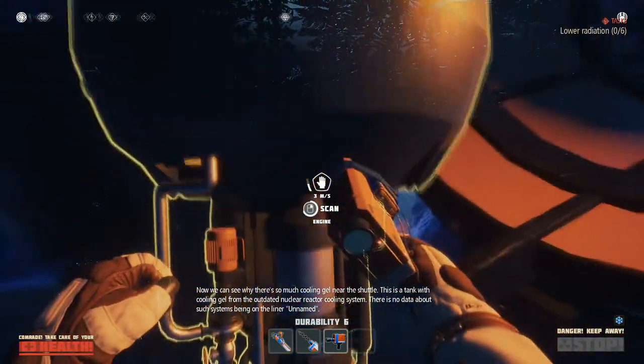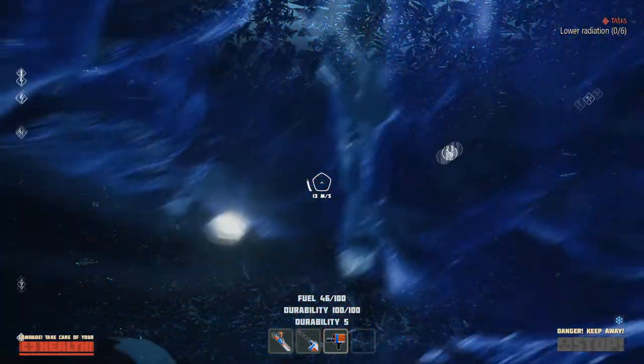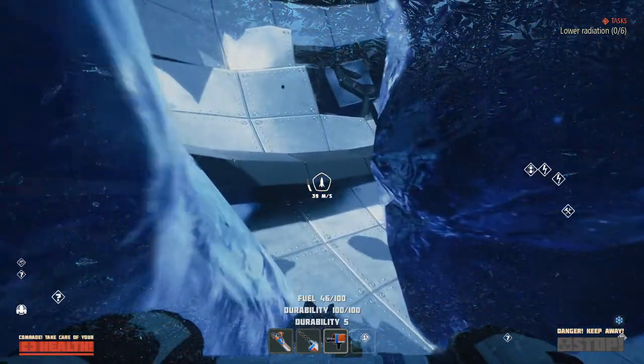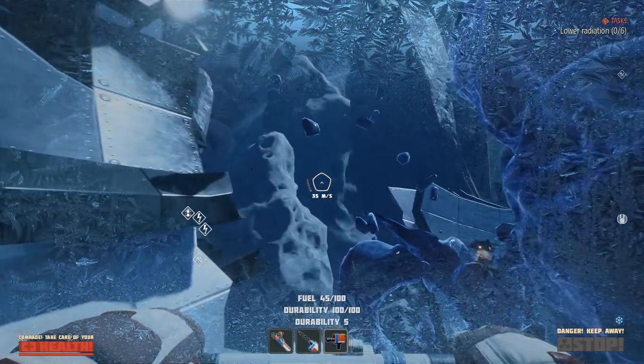From this location, head out of the freezing zone at the large fan. The second and final jet accelerator blueprint location will be to the right and below your location at the wreckage.